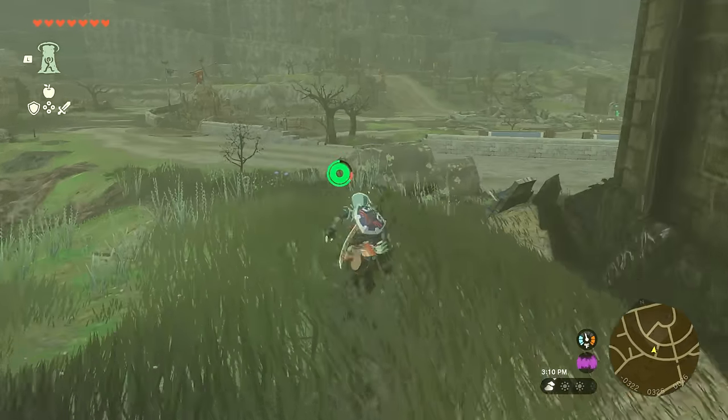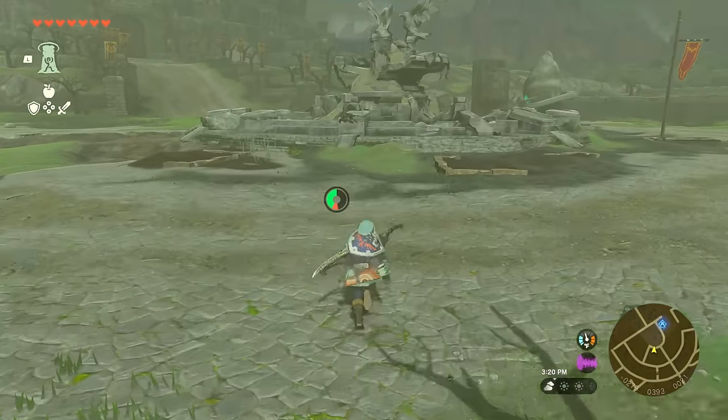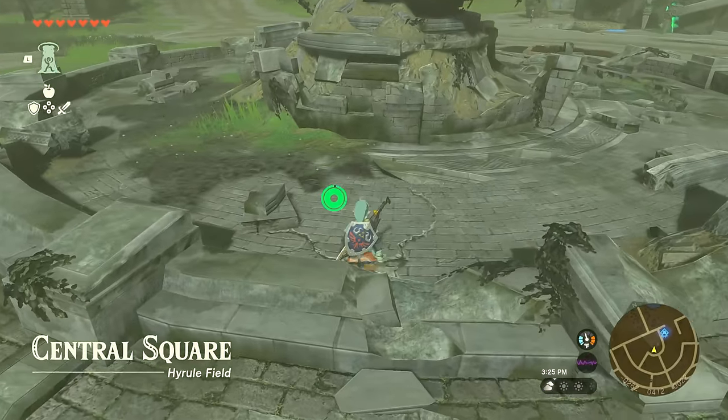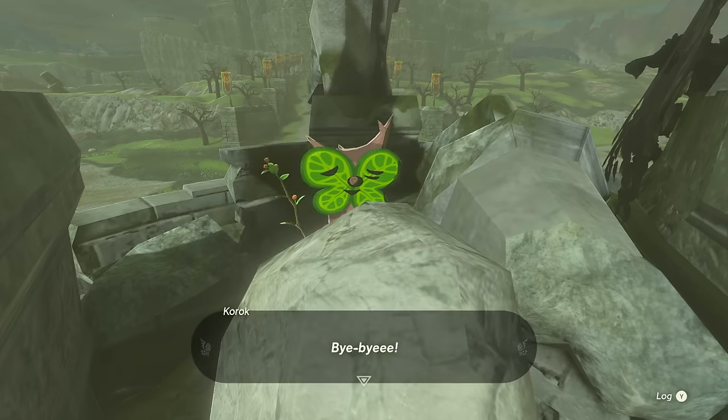The third will be right here at the top of the broken fountain right in the middle of the main courtyard, so make your way there and either climb it or use Ascend to reach the upper platform. Once done, again lift the rock and you'll gain another seed.